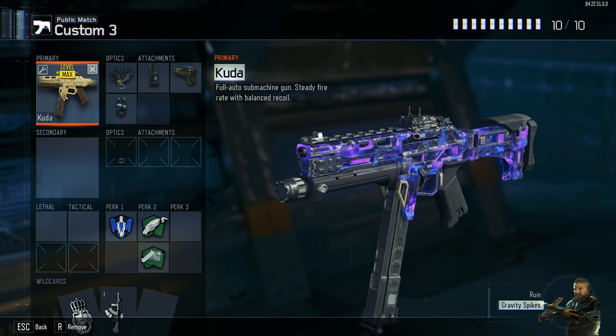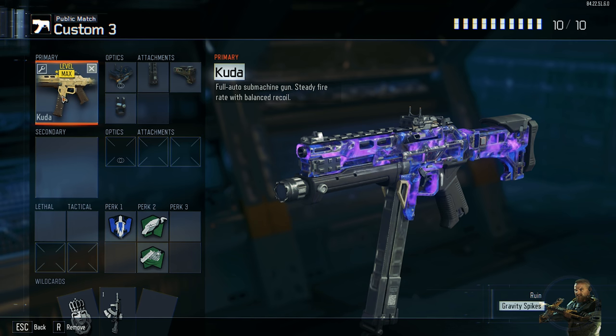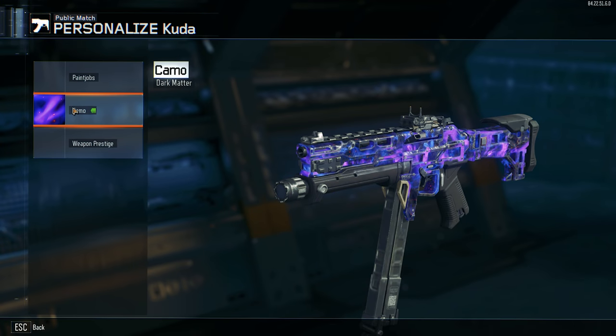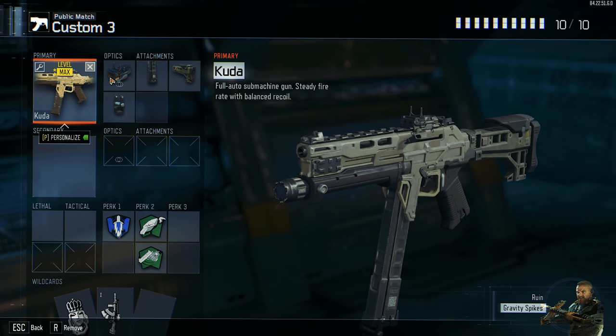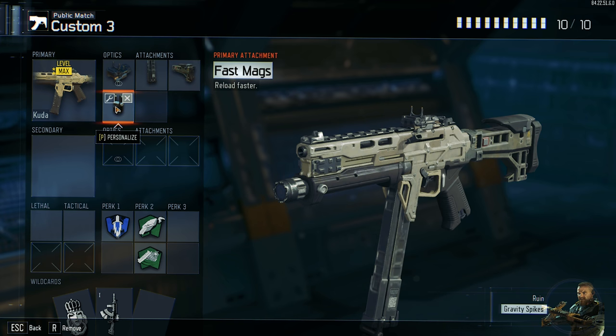Hey guys, what's up, it's Titan here. Today I decided to try out something insanely weird that I never tried before: go for some nukes with the beginner Ruin outfit and without using any camos on my weapon whatsoever. As you guys know, when you first start to play this game you only get the Ruin with its default outfit, obviously without any hero gear or black market outfits.